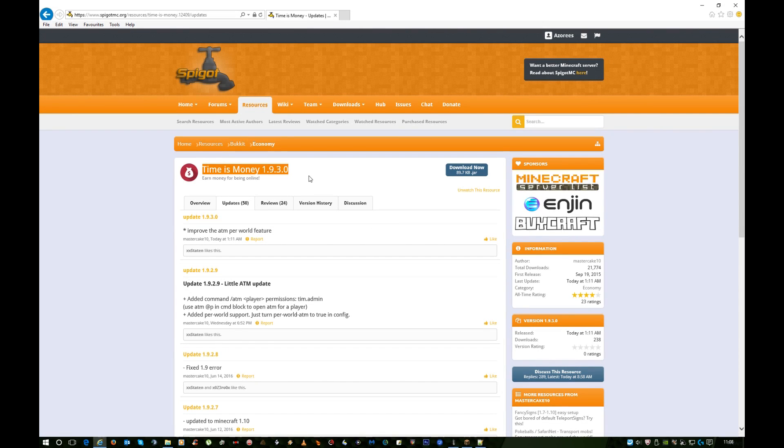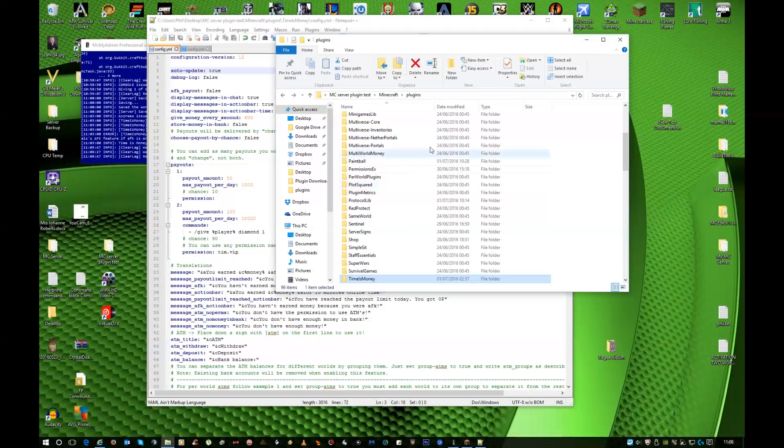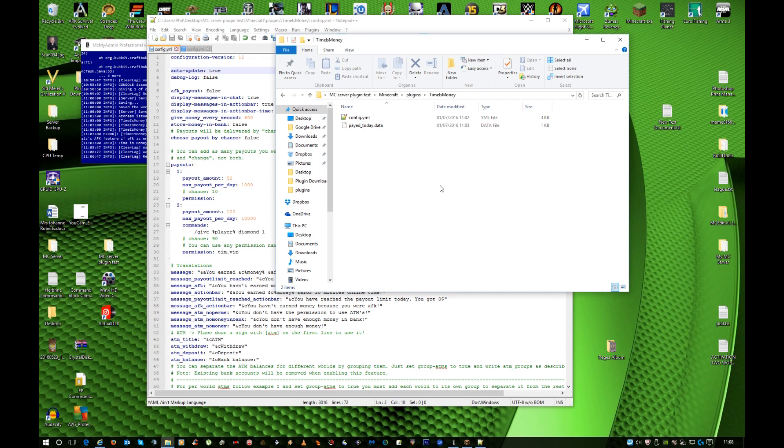Here's a short tutorial on Time is Money, done by Master Cake. To download it, go to the Spigot website, search Time is Money, and hit Download Now. Once you've done that, place it into your Minecraft plugins folder and start your server. It will generate a folder called Time is Money. Inside that folder you will see config.yml.